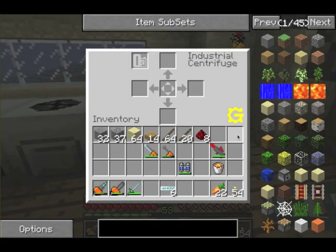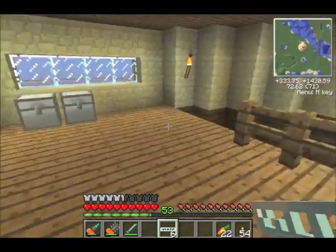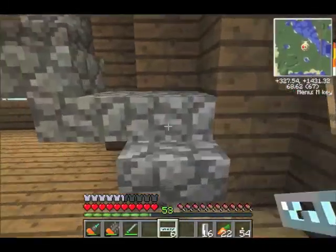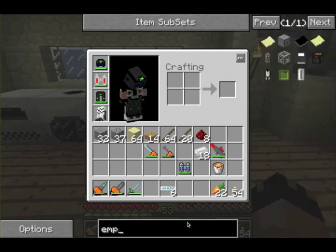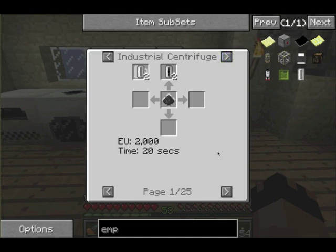It doesn't show that it's getting power — it doesn't show that it has a charge. You just have to trust it. How this machine works is in this corner you put empty cells. Do I have any tin? Yeah, we'll make some — I have a crafting table. Now the whole purpose of this is for me to show you how to get to the solar panels, but this machine obviously does a lot more things. I'll show you empty cells and then go to uses. We'll go over to the industrial centrifuge — just recipes that have empty cells. There's 25 pages, so 25 recipes, because each page only has one, that include empty cells and the industrial centrifuge.